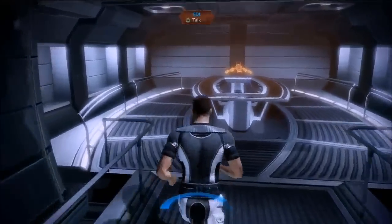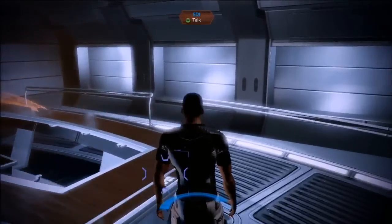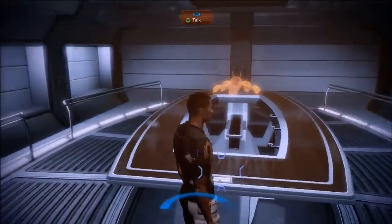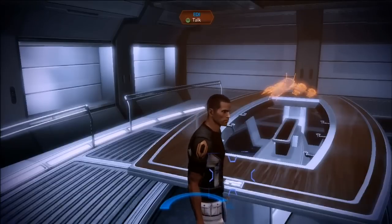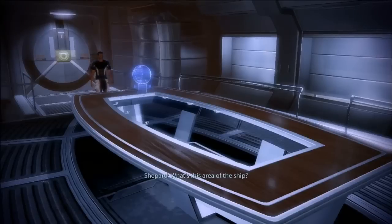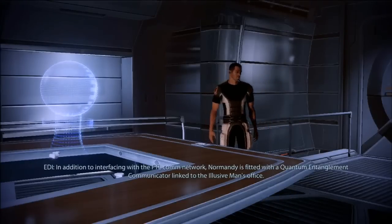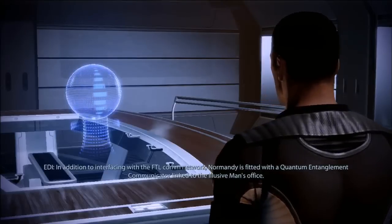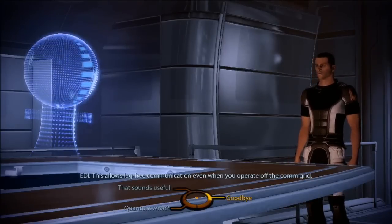This is the briefing room — the communications hub for Shepard, and how he interacts with the Illusive Man. We've also introduced a new navigational assistant named Edie, voiced by Tricia Helfer. She tells the player exactly what room Shepard's in, its function, and what you're supposed to do there — great for players who want to find out more about how the technology works.